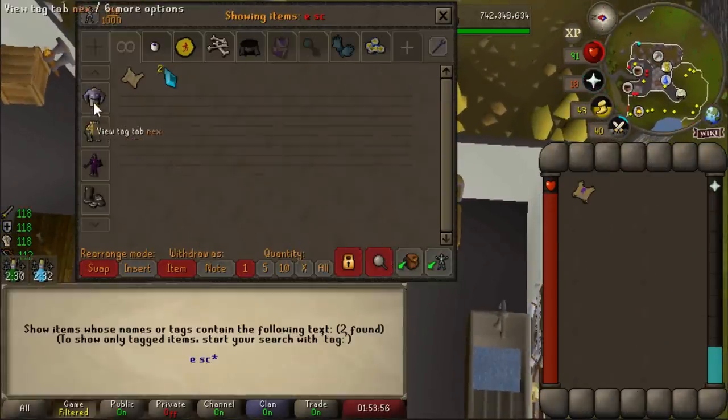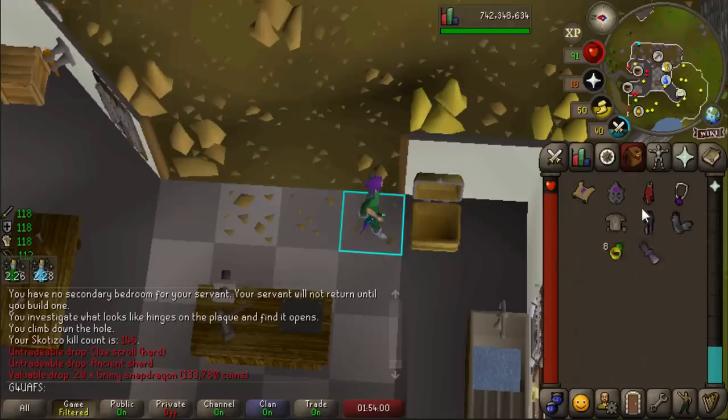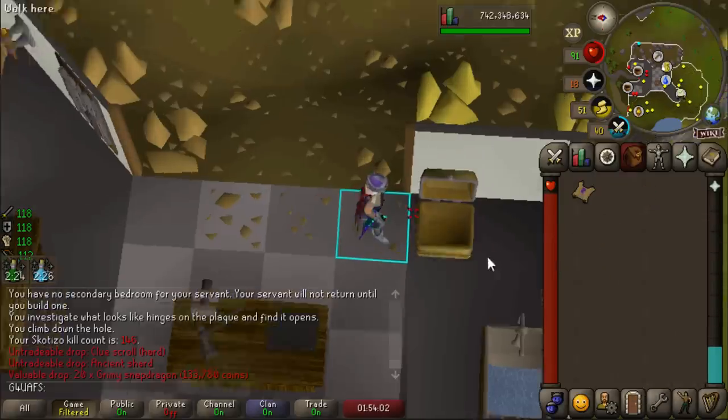We are at 146 kill count with only one Dark Claw - that is so depressing. It looks like we're not getting our Purple Slayer helmet back anytime soon, but we did stack up a nice amount of clues, and that's at least a good little side benefit of Scotizo.